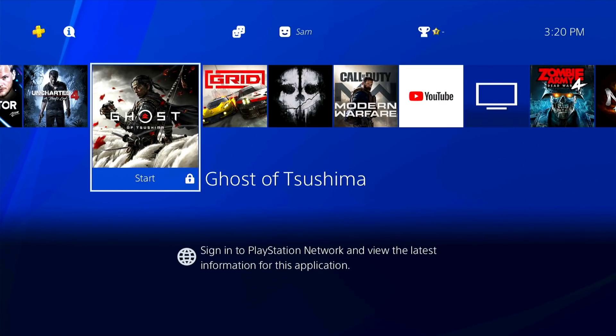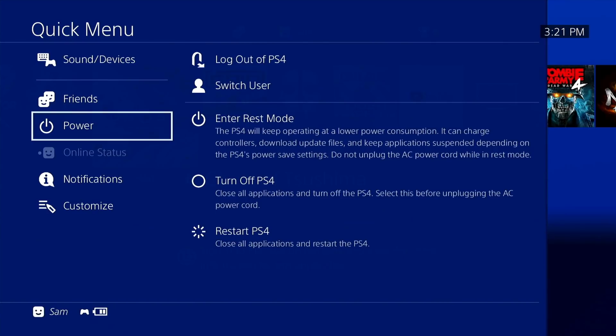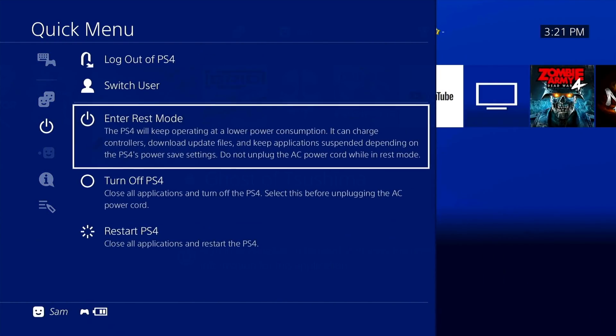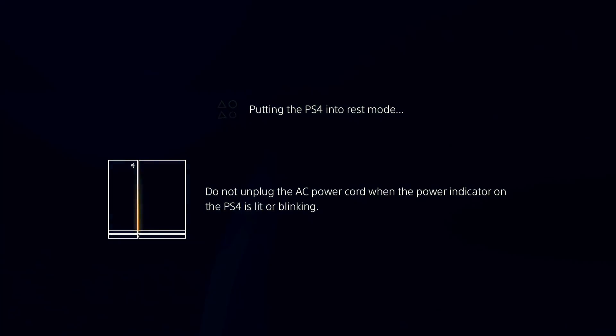We did mention REST mode is working on this one, so I'm going to test that out. Currently jailbroken — let's test REST mode and see what happens. Going to enter REST mode now. As you can see, it is now in REST mode, still pulsing. Now it's finally in REST mode and no longer pulsing — it's properly in REST mode.